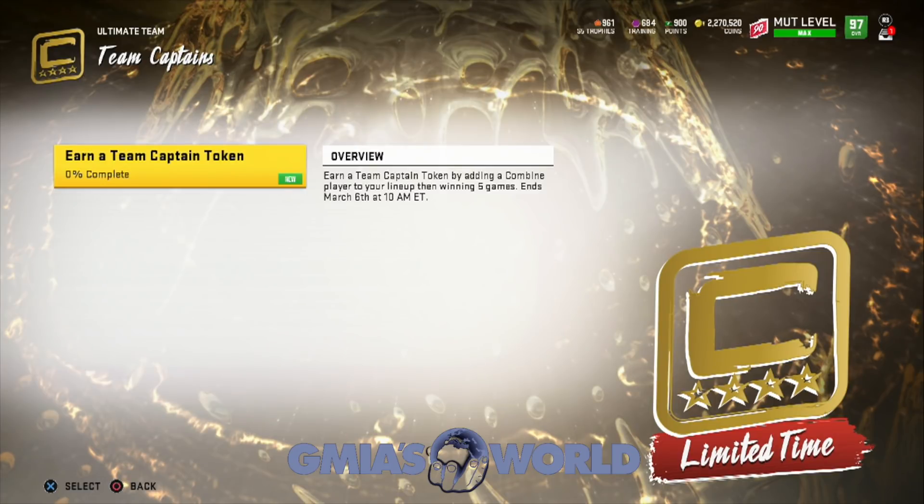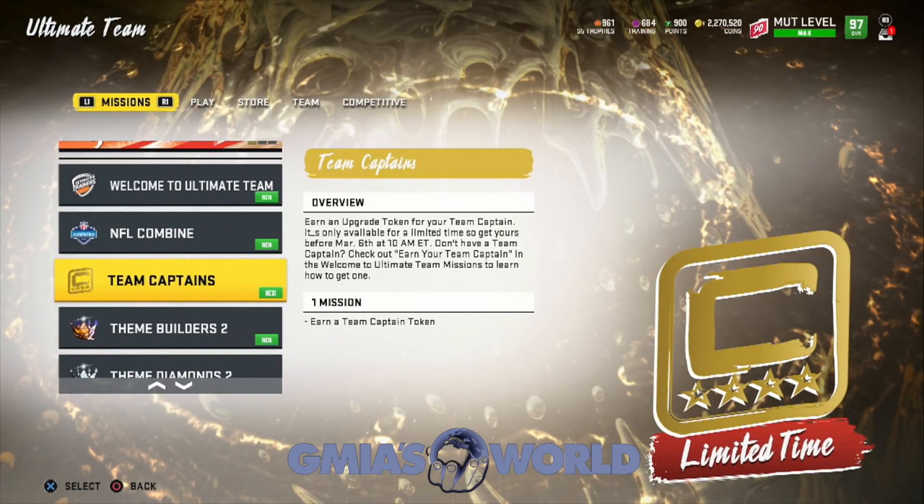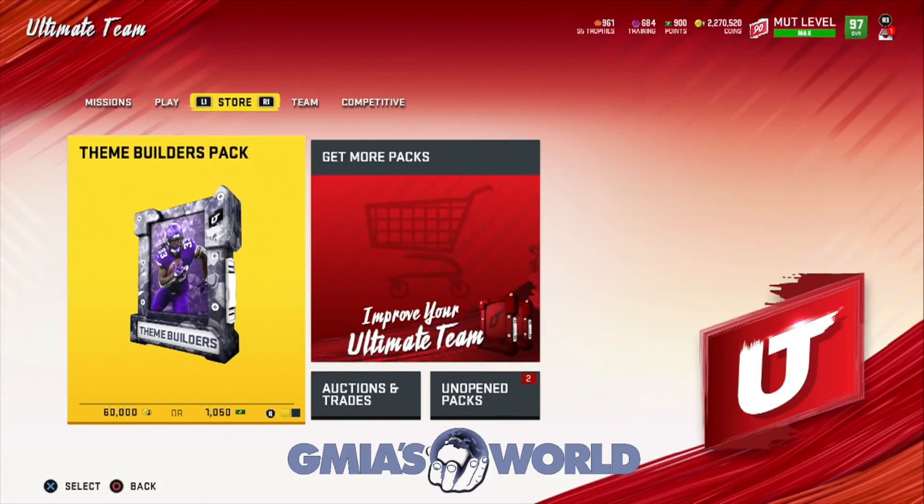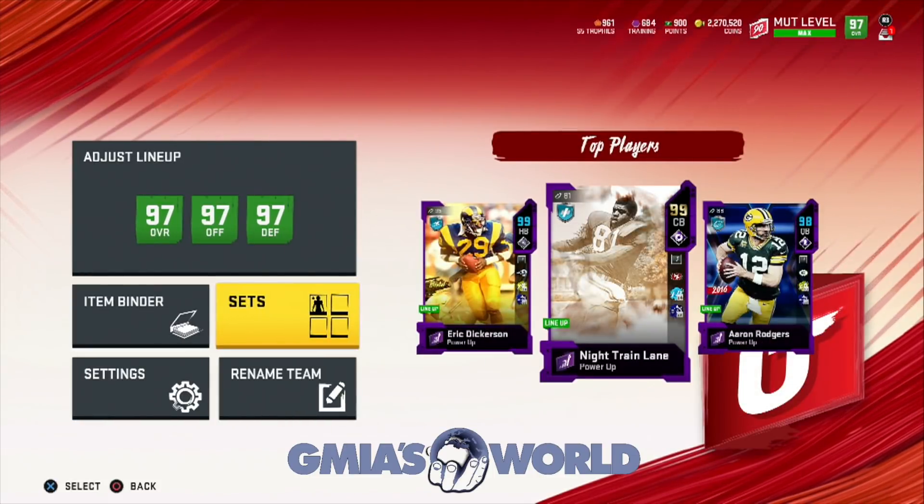It should be any combine player. So since we're going after Deion, once we create him or utilize our power-up pass to get him, that'll count. I've always shown you guys how to get the team captain token super fast, and that will be coming out for you very soon. But for now, we're going to take a look at what's going on with the sets — everybody wants to know about combine.